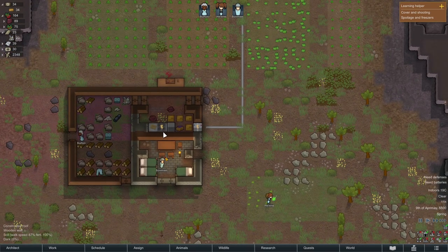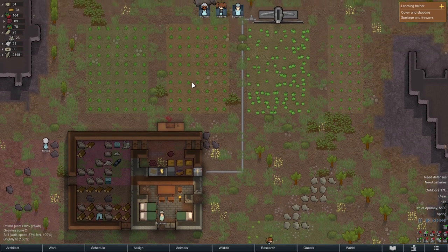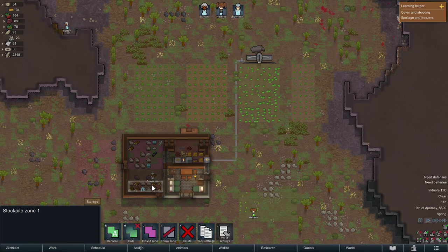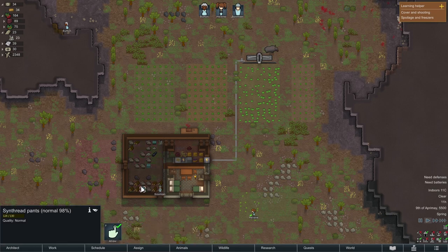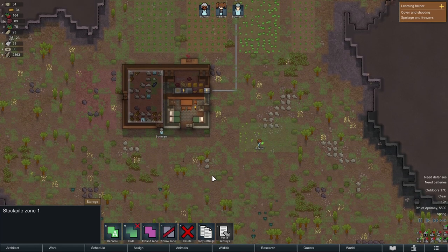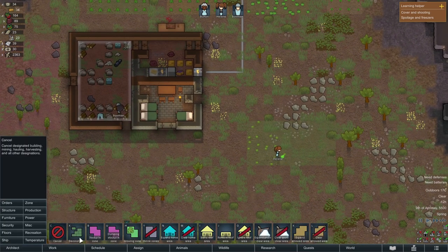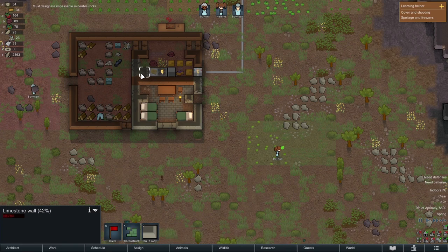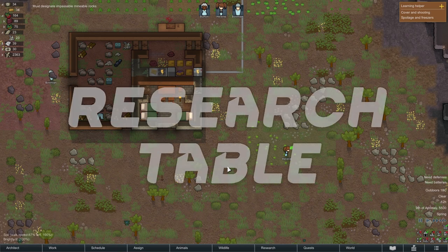We can see the electrical icon, which means there's no power coming down — that's the problem you can get with wind turbines. We will sort the stockpile out here — we'll delete one, double-click and then expand. We'll also deconstruct that little section because it's bothering me.